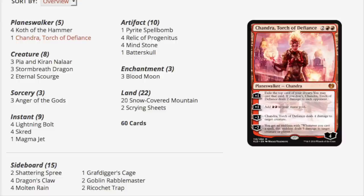You have your Spellbomb Relics, which are a lot cheaper now that they have been reprinted. You have your Mind Stones, your one-of Battle Skull, and three Blood Moons — again very expensive — and your 20 Snow Covered Mountains. The 20 Snow Covered Mountains are now very difficult to get a hold of.